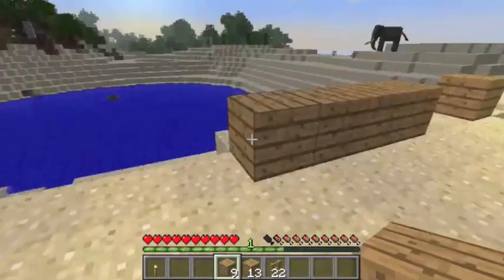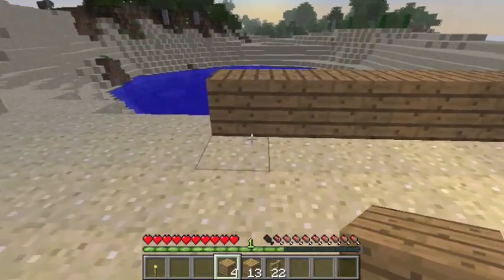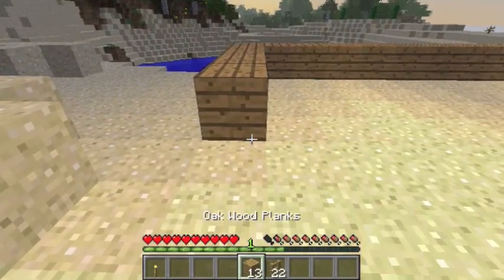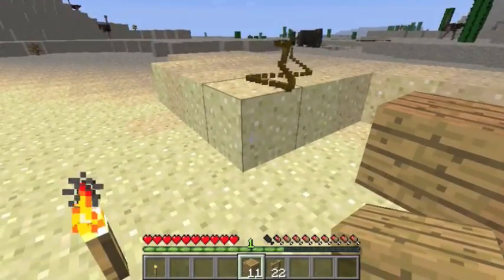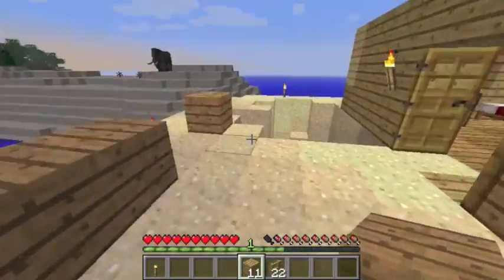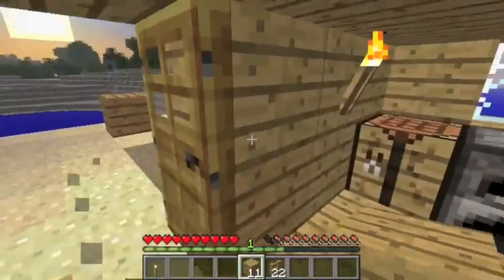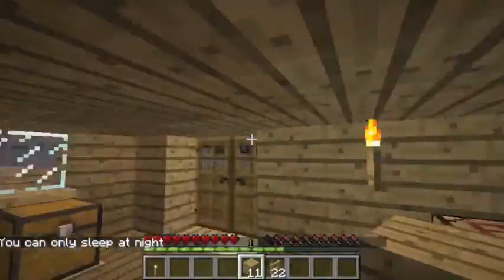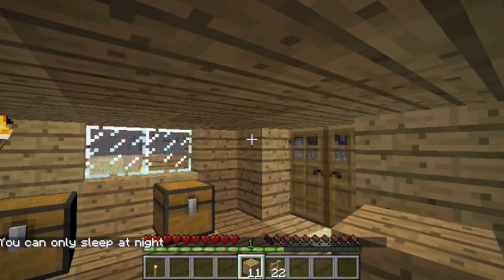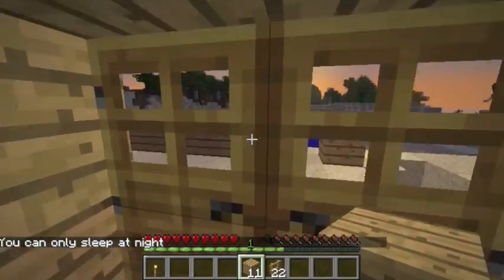Then align the fence with the sides of your house, and after that just go around your perimeter. You can adjust it to whatever width or length you want — you could even make it span the whole desert if you want, just kidding. For now I just want this setup, so I'll go ahead and try to sleep.